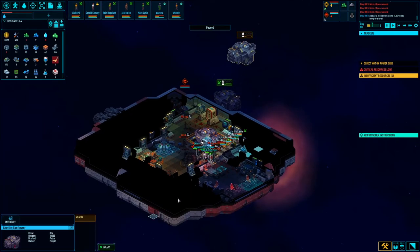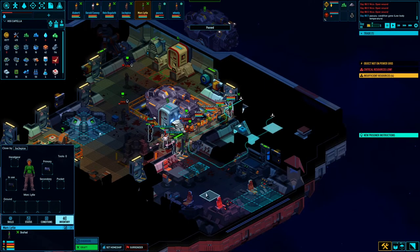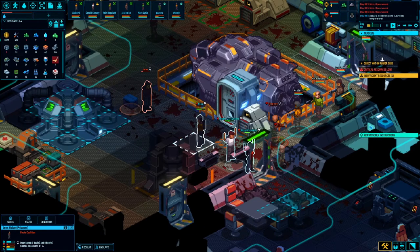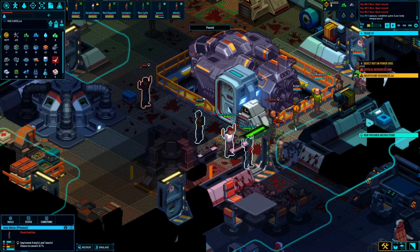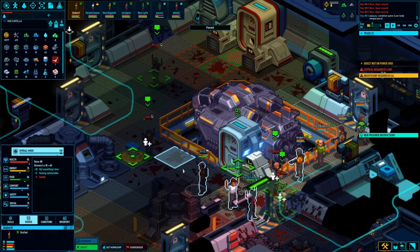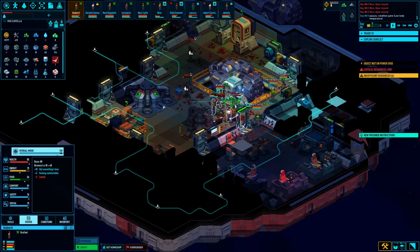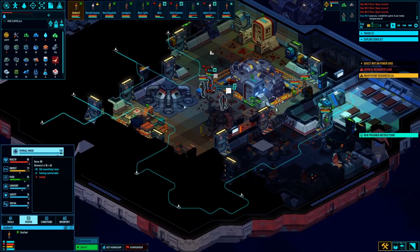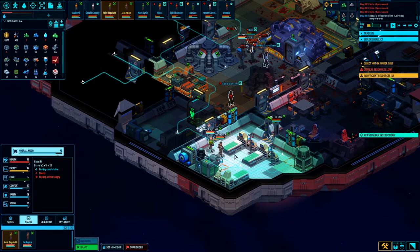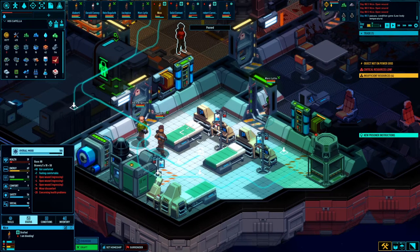Let's undraft you. Let's send some dudes out to recon the rest of the ship. I wonder if I can throw my guys in their medical bay — I'm gonna find out. Solid, put your arms down, what are you doing? Come on, let's go. I need you two to come over here — find their medical bay, there it is. Can I put my wounded dudes in these beds? Looks like no, you cannot.